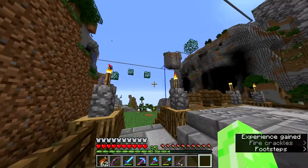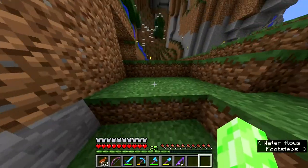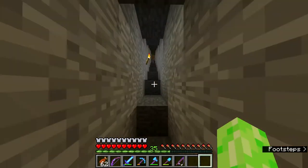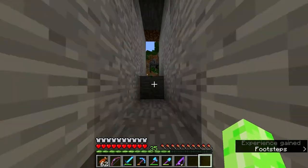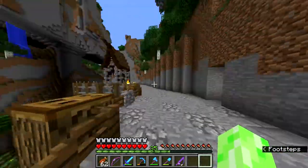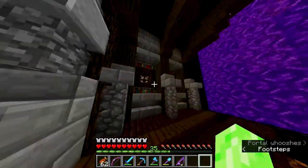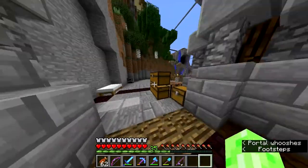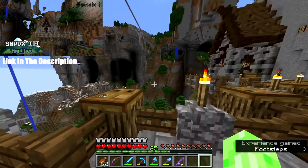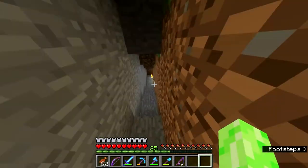First thing I want to quickly show you is something that me and Fluff did in Fluff's episode of SMPDX2 - I'll leave a link to that in the description. If we just pop up here - wow we're only getting 14 frames per second, that's not particularly great. We built this little viewing platform with this house here. I did the interior primarily, and it's a portal room which looks rather nice. I'll leave a link in the description below.